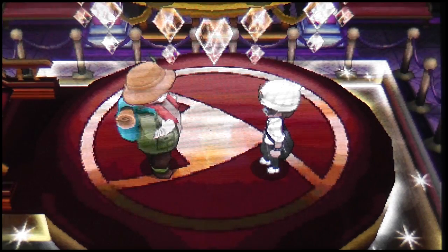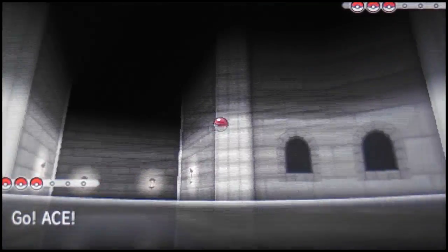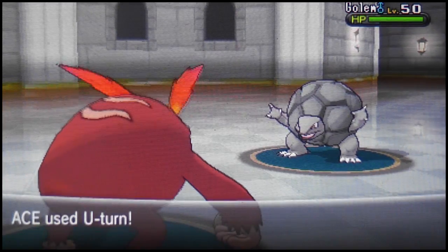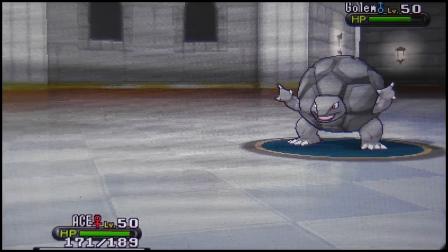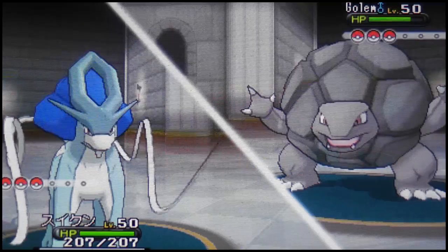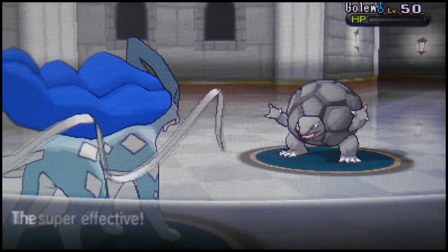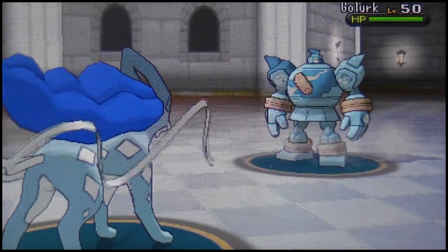I go for U-turn here because Darmanitan is weak to Rock and Ground — worst possible matchup. I switch into Suicune, who is stealing the show right now. He sets up Stealth Rocks again. I fire off Scald, which is four times super effective and STAB — down goes the Golem. He brings out Golurk, which has very high HP and a good movepool, and access to No Guard, so it can Dynamic Punch without missing.